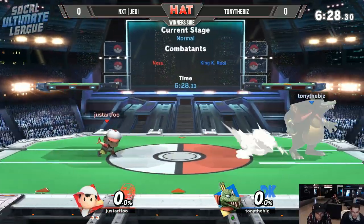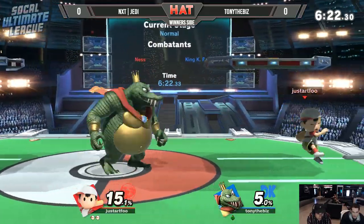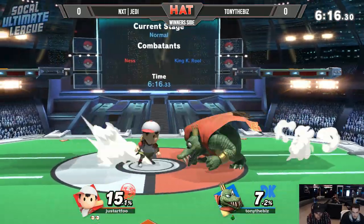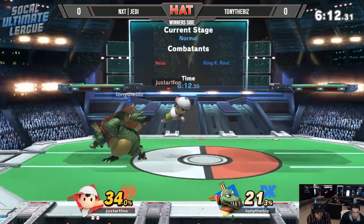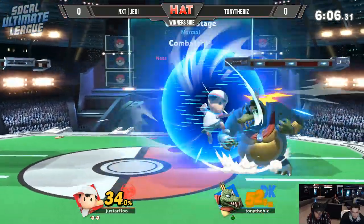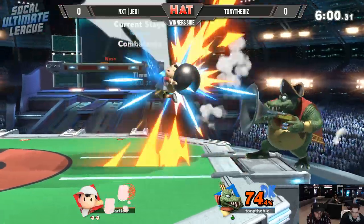That's a tough situation to be in. At that point you just have to hold left and mash out, hoping they don't catch you. It's a good read too because he knows most K-Rolls like to set up with the cannonballs and the crown. If you stop that before they start it, it's really good. Getting a little hungry for these approaches — just barely outside range on the dash attacks. Love that little extension with the psi magnet, gets a little hitstun to get things started.